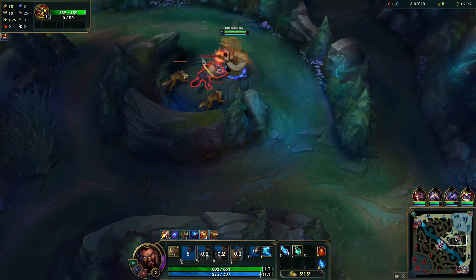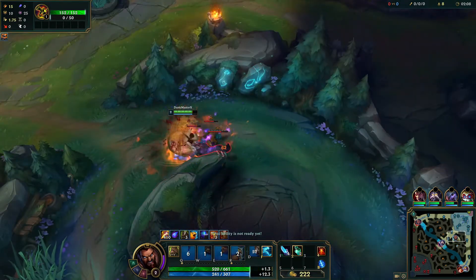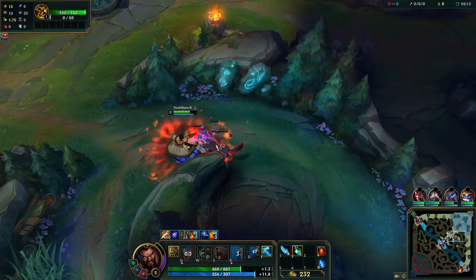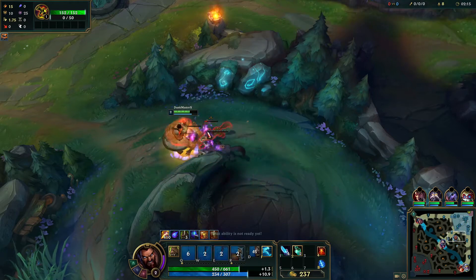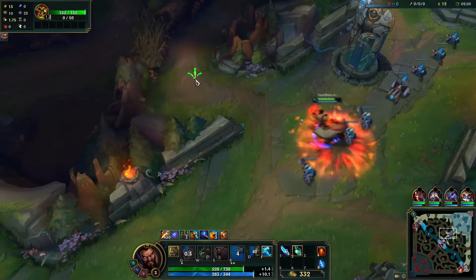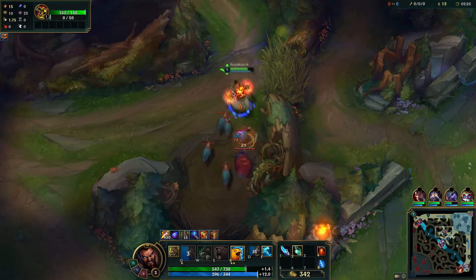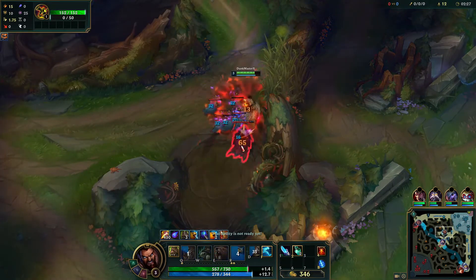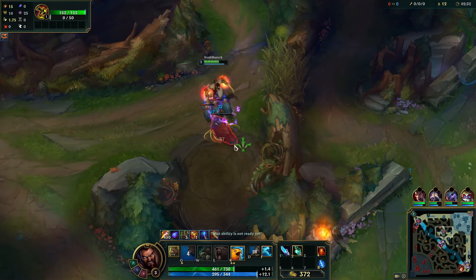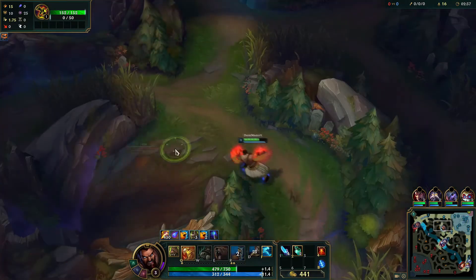You never smite there — you usually smite at the next camp, which we just did at the Gromp. But I waited until it was low because I was thinking I don't want to miss a burst and lose jungle because I got a good leash and then it turned to shit. So yeah, you just want to keep your stacks up as best as possible.